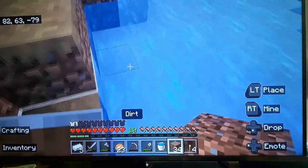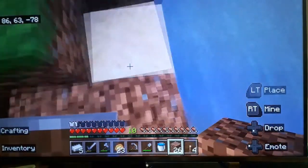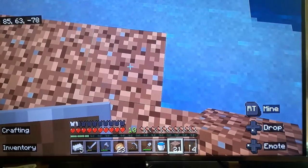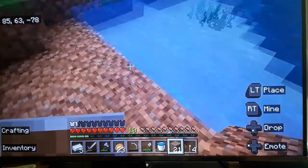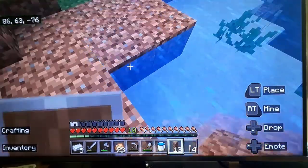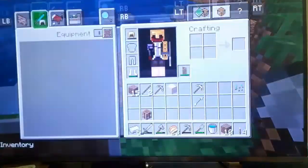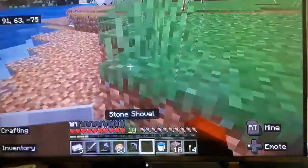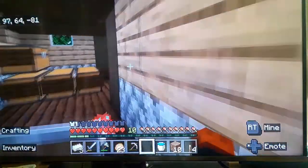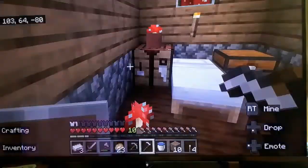We're going to make a nice decorated farm using, like, dark oak. We're going to make it look nice and fancy and it'll work. I think this is enough farming area. Now we're going to need to craft a hoe. What do I keep doing? I'm so dumb. So here's our hoe.